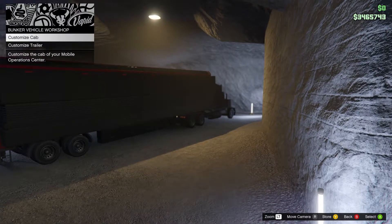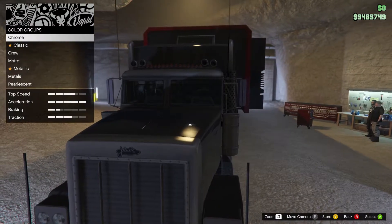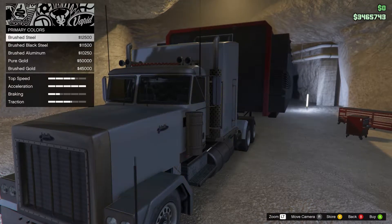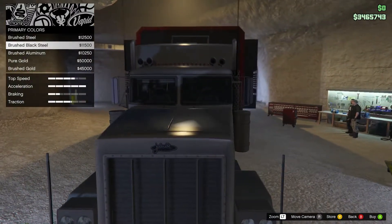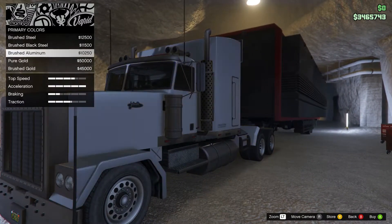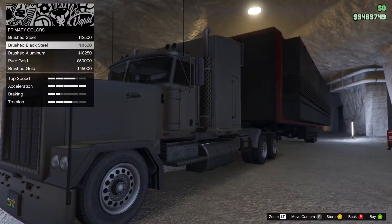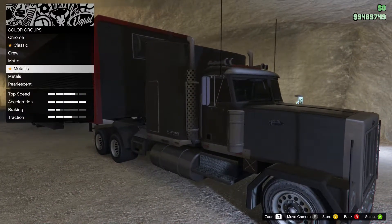Now we've got a bit more of a sleek look. You can do the pearlescence, the metals — brushed black steel, which usually looks good. It's a bit strange though because the front just stays that flat gray. When you go to brushed black steel it makes it almost look like one tone because you can't really separate them.